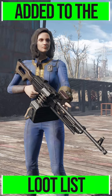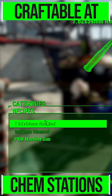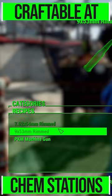You'll find this thing on Gunners, Raiders, Triggermen, and in stores, but you can also easily make it at any chemistry station, along with the custom ammunition that's added in by the mod.